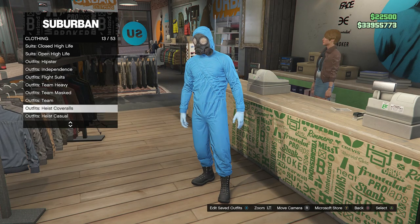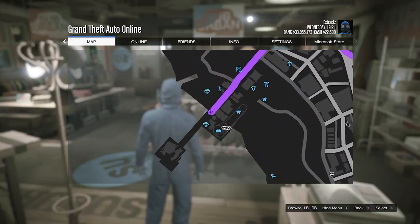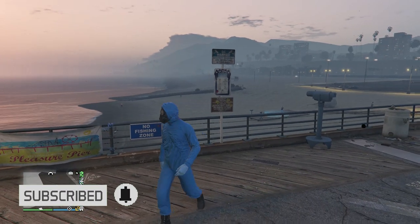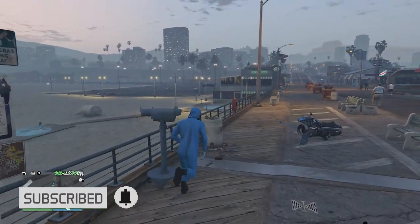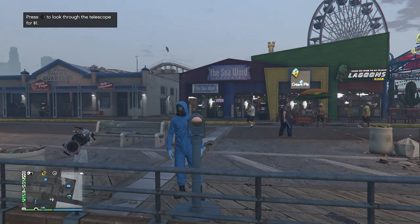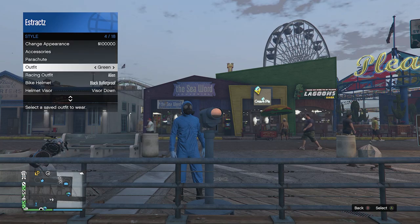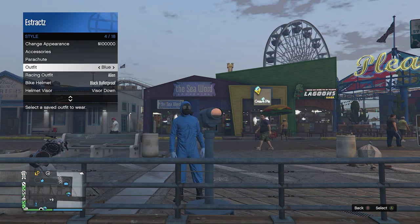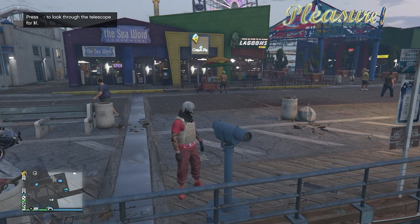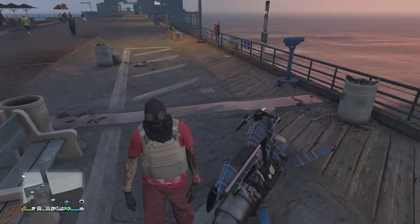After equipping one of those outfits, back out of the front counter and head over to the pier to do the telescope glitch. Once you find a telescope on the pier, run past the telescope and hit right on the d-pad. You'll see your character run in place, then look towards the telescope — that means you're glitched. Pull up your interaction menu, go to style, go to your outfits, and equip the red outfit we saved at the clothing store. After your outfit looks right, put away the interaction menu, walk away from the telescope, and the mask will merge over with the outfit.